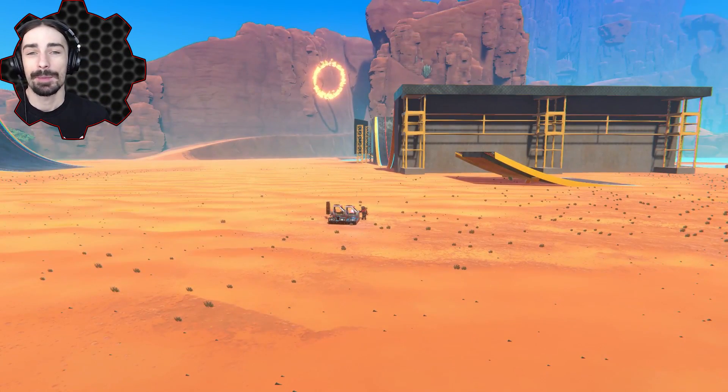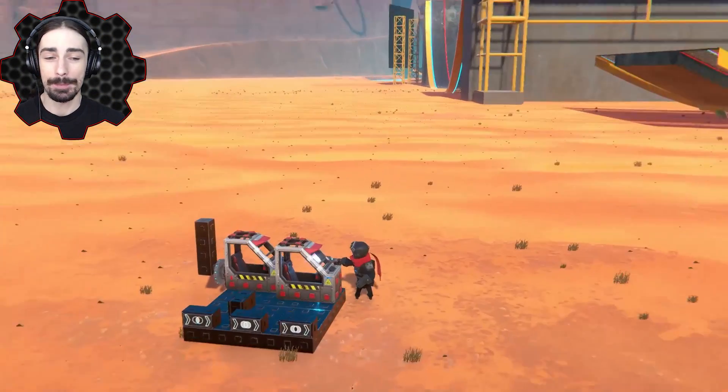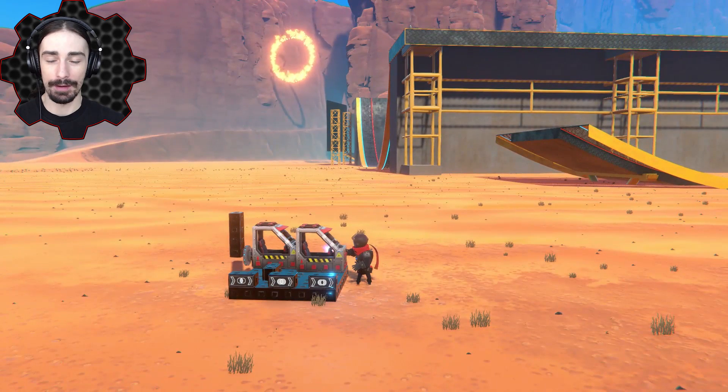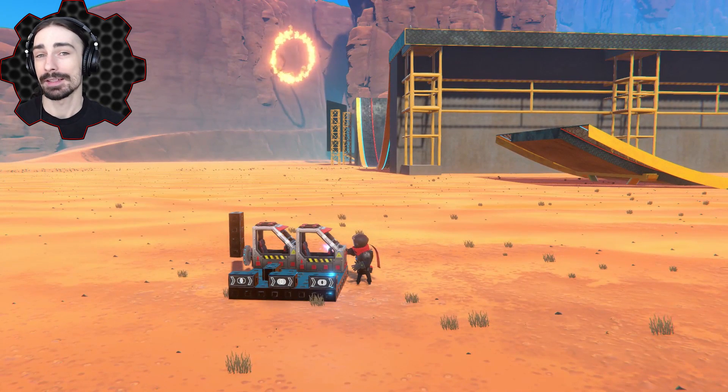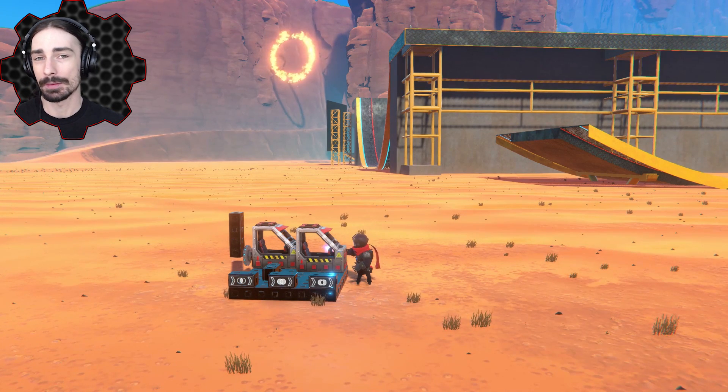Welcome ladies and gentlemen, this is Scrapman bringing you another episode of Trail Makers. Today we've got a huge update — for the first time in Trail Makers we have the introduction of logic blocks and sensors. This is going to open up a whole new realm of possibilities and ways that we can improve some of our previous vehicles.